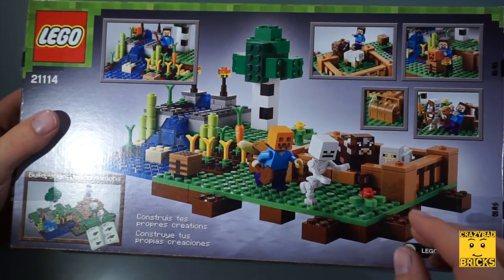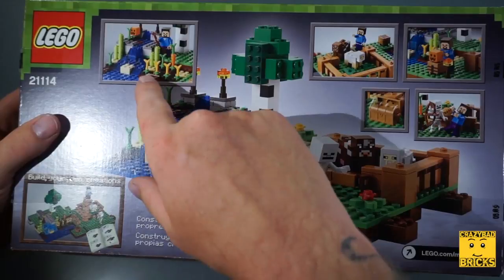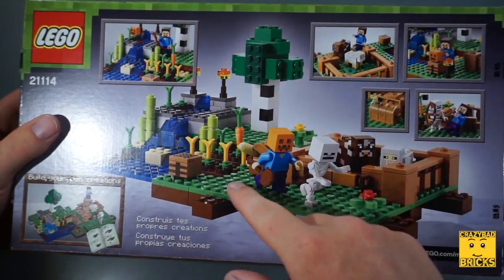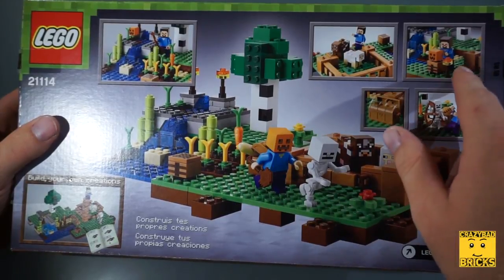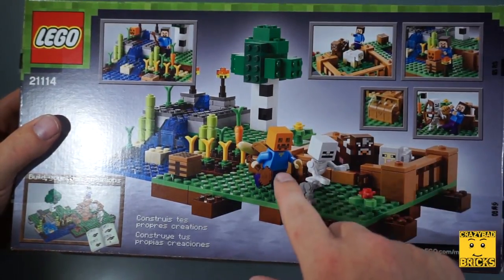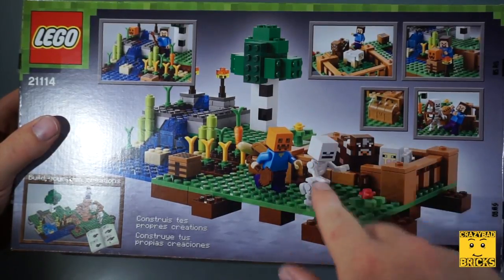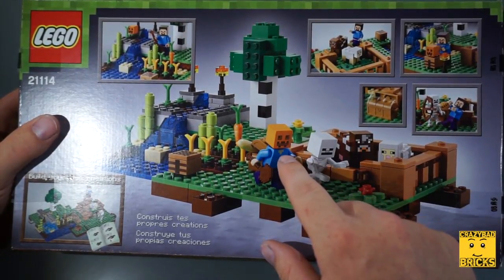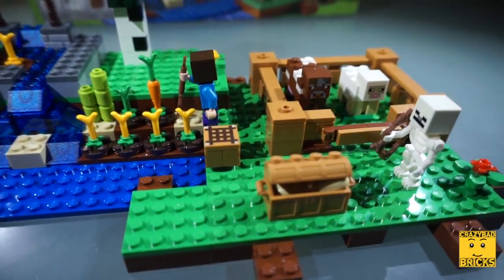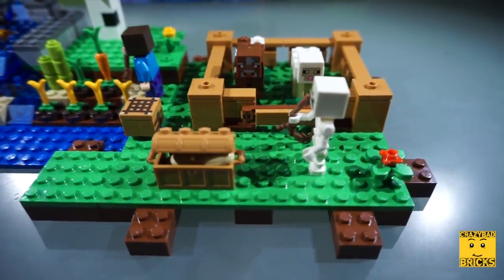On the back of the box we can see some of the playability. It shows how you can set up Steve and gives an overview of the whole thing, mostly showing Steve in the different positions you can put him in. He's chasing a skeleton with the pumpkin head. This is a very blocky set, just like Minecraft is, and I really like that they kept up with that and didn't go too technical with it.